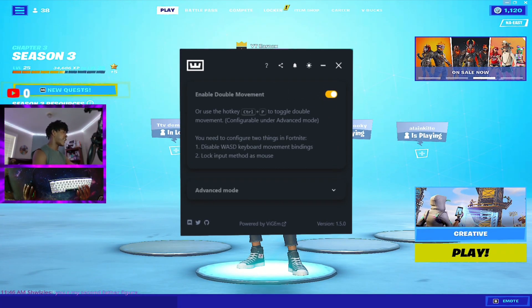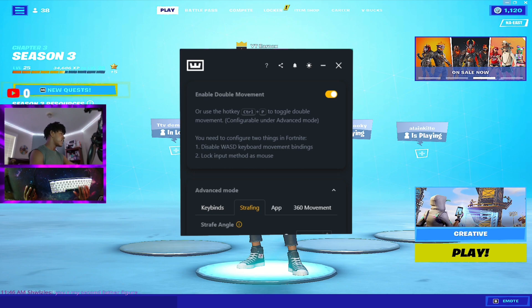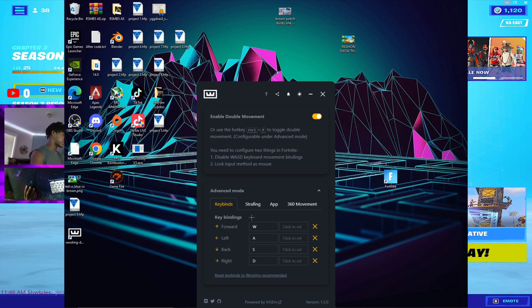Once you're in the Wooting software, make sure that you enable double movement. You should now have the movement I want to show you. If you want to go to advanced mode, you can change some settings. Make sure your boxes all have the right key buttons: forward W, left A, back S, and right D. If you play on WASD or anything different, just put it in the boxes.